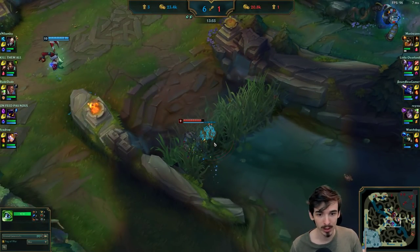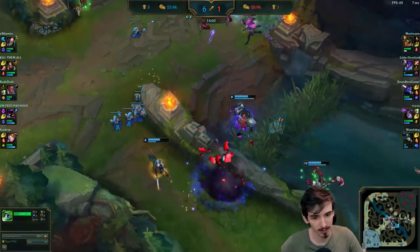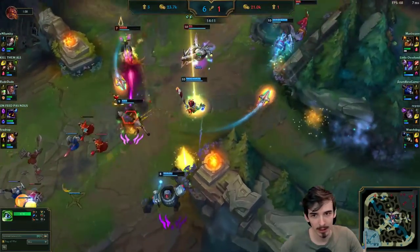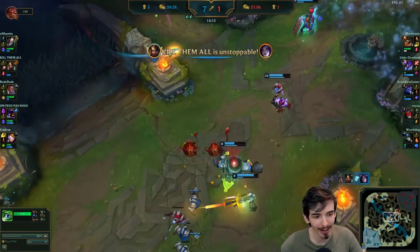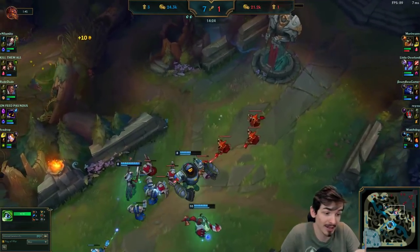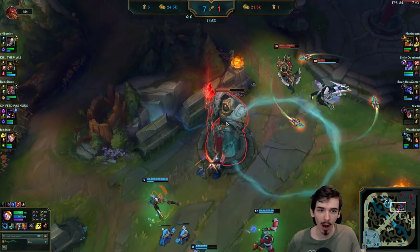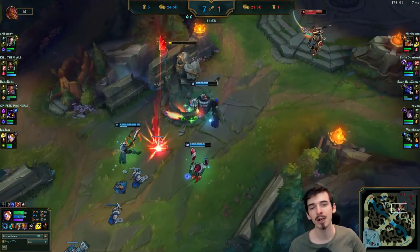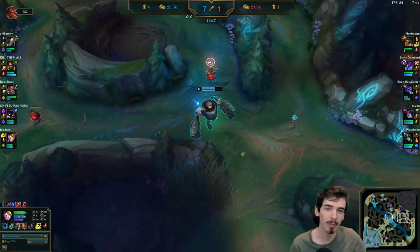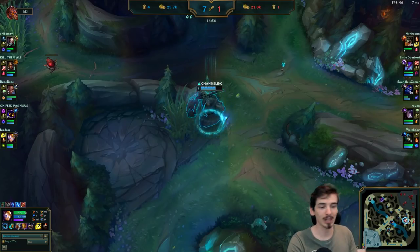Kha'Zix is coming down here but we have a control ward so we see him coming - he's not going to be able to do anything. What we should do right here is just group up, not split up. I grab Aurelion Sol, use my ult, ignite him - he's going to get very close to dying but doesn't quite die. That's fine though, we kill Kha'Zix. This has opened up the mid lane because Kha'Zix is dead and Aurelion Sol is low so he can't reliably defend this tower. These kills give us the tower as well - four towers now. It's not about just playing for kills: kills are a means to an end, that end being objectives like towers and dragons.